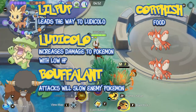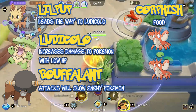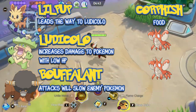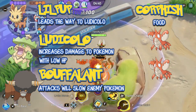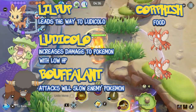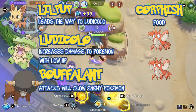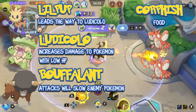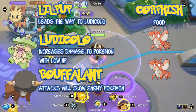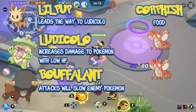The first Pokemon you'll run into is Lil Pup. When you hit the Lil Pup, it will run towards the spawning location of the Ludicolo. You can tell where the Ludicolo will spawn based on the side of the map you're on. On the grassy side, Ludicolo spawns in the top alcove, and on the sandy side, the Ludicolo will spawn in the bottom alcove. The next Pokemon is Ludicolo. When killed, Ludicolo gives a blue buff that increases your damage to Pokemon with low HP. This means it will let you kill wild Pokemon faster, kill the enemy Pokemon faster, and kill objectives faster.